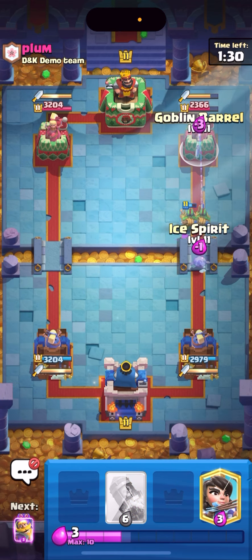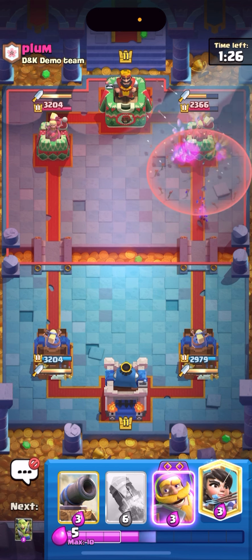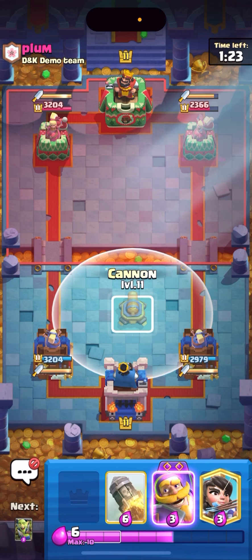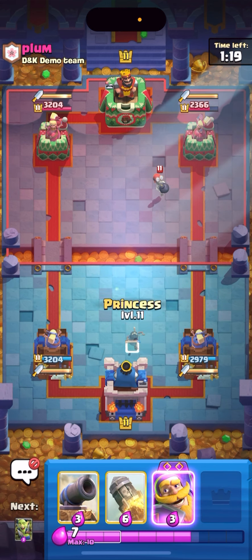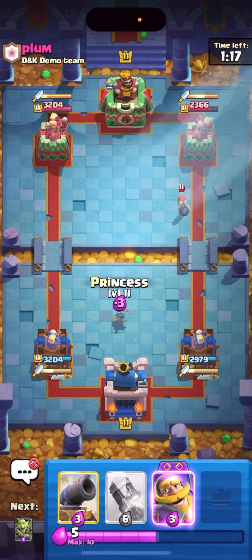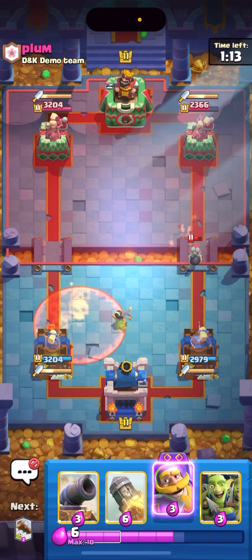The evos in this deck are alright — the evolved ice spirit is absolutely terrible, probably the worst evo by far, but the evolved knight is really good. That's kind of also another reason why classic log bait is pretty bad: you would rather put evolved skeletons in it, but it's technically not classic log bait if you don't have ice spirit and goblin gang.